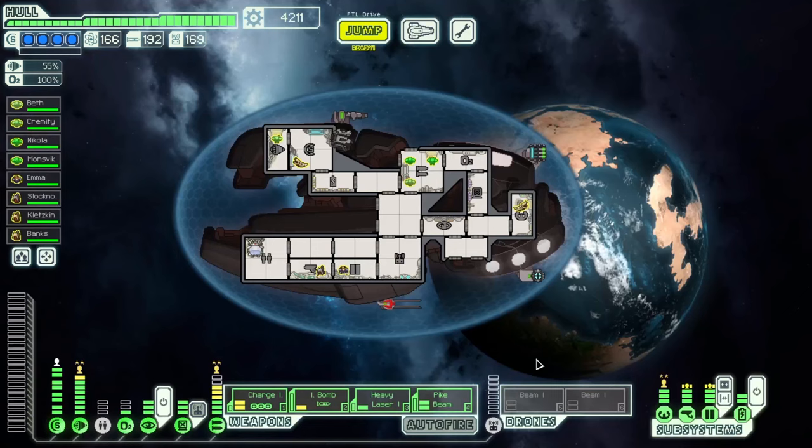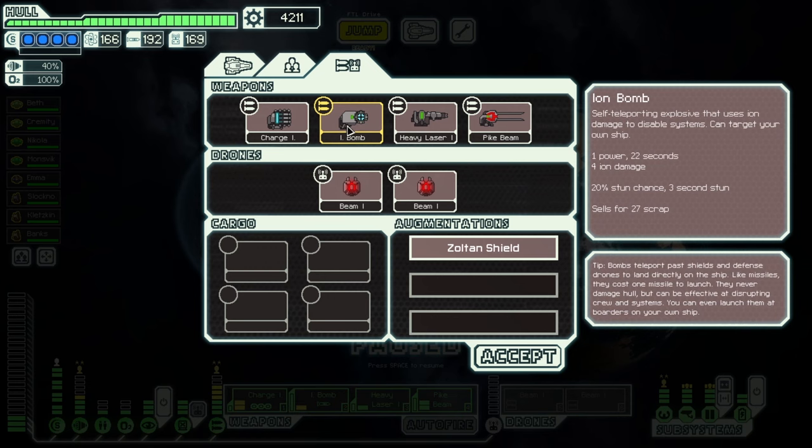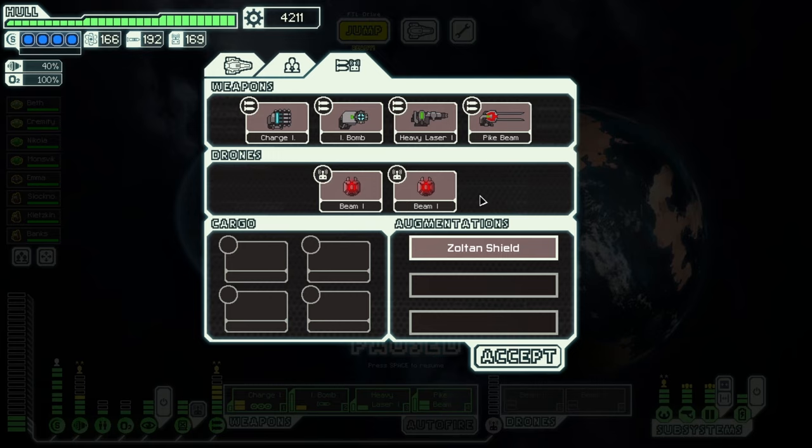I won't be using engines above level 4, which is what I had, or any of these high level upgrades here really. Charge Ion and Ion Bomb are the backbone of this setup. What's interesting to me about this is that so many players would think this is just not very good. But it's one of the strongest possible setups you can have, even without a pre-igniter. It gets stupid good if you have a pre-igniter. Then you add on damage dealers, particularly a beam. I also have these two beam drones, which I picked up near the end.